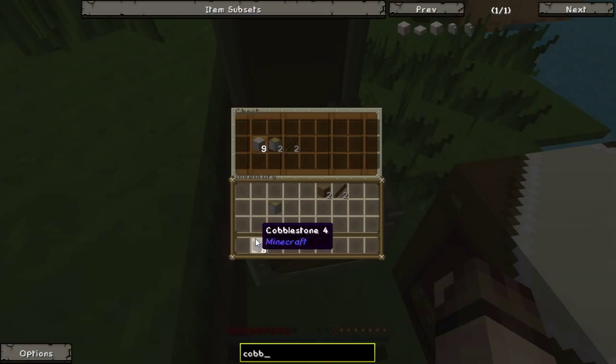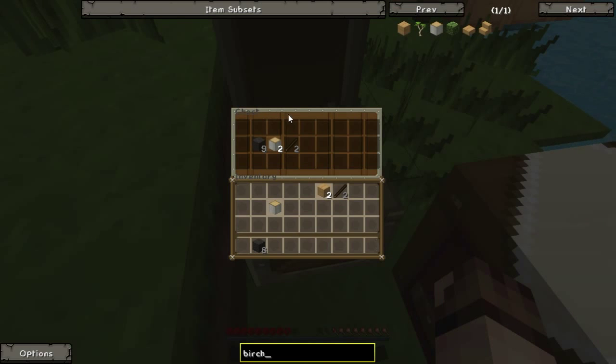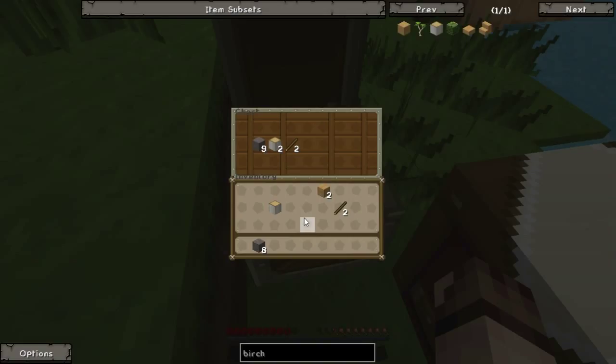If I search for 'birch', it will grey out everything but the birch wood in both my inventory and the chest. You can still use the items — they are just greyed out to make it more obvious where something is. To get out of the mode, just double-click on the search bar again. If at any time you find that NEI is becoming annoying or you do not want to display it, you can press the O key and everything returns back to a vanilla interface. This can be helpful where you need the space to the right of your screen.